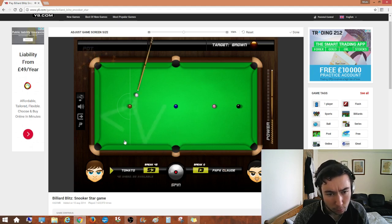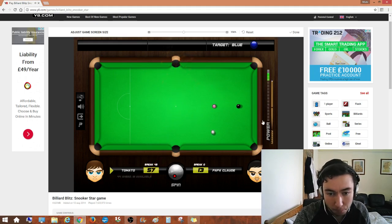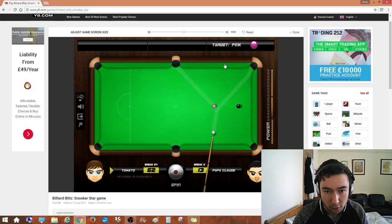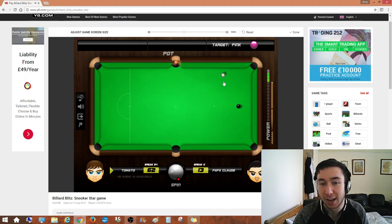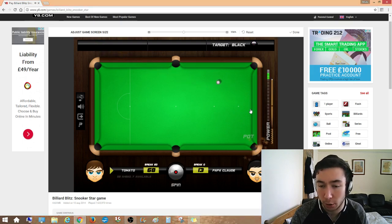There we go, lovely. Get a good angle on the blue — it isn't too bad. A little bit more. Ooh, a bit hard, damn it. Should we play a bullshit shot? The cue ball's going to be going away though. There you go — terrible. Let's clear up then. Excellent! Okay, we have beaten Papa Claude. We are through to the semi-final. Fan-dabby-dozies!